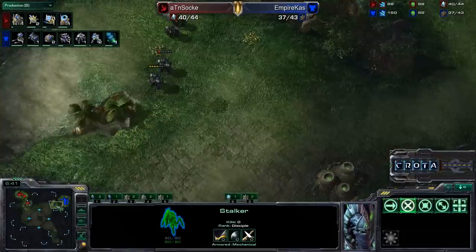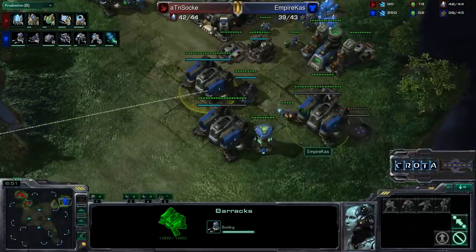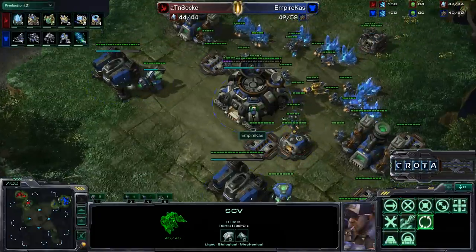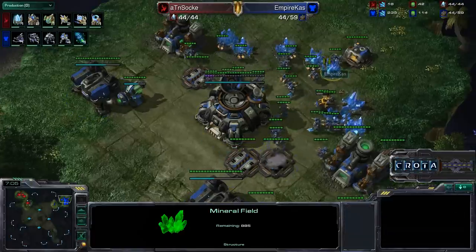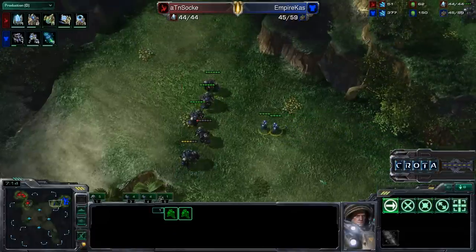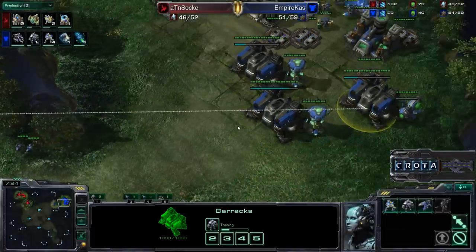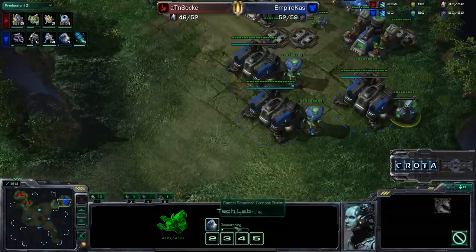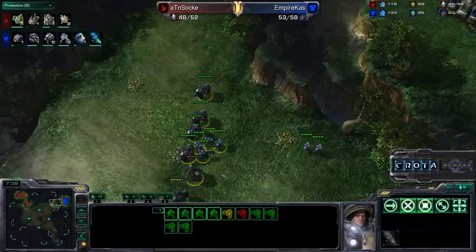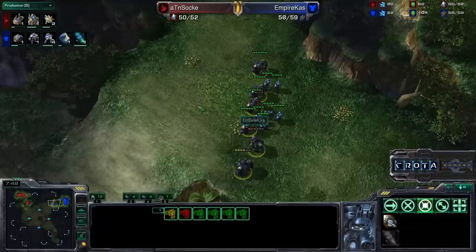The warp-in time is much much faster than the standard build time, so Kaz may be just trying to go in for a complete mass barracks all-in, waiting for Stim to finish. Stim — the ever great equalizer, or overpowered equalizer, depending on what side of the fence you are for Terran versus Protoss. Stim versus those gateway units is very very strong, as marines are going to be added as well. It looks like the attack will come in about 40 seconds, meaning another round of marines and marauders are going to be trained. We are also getting Combat Shield, though that's about 90 seconds or so away. The push may move out around the 8 minute 20 second mark.